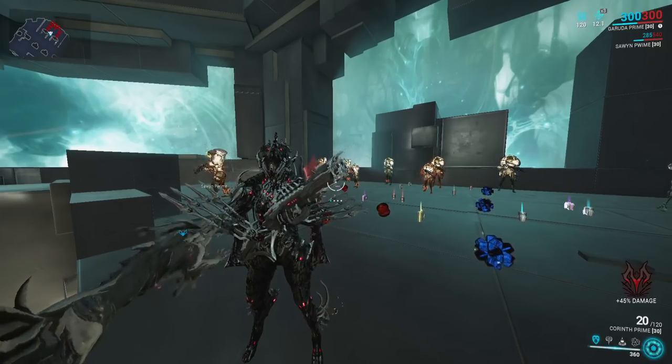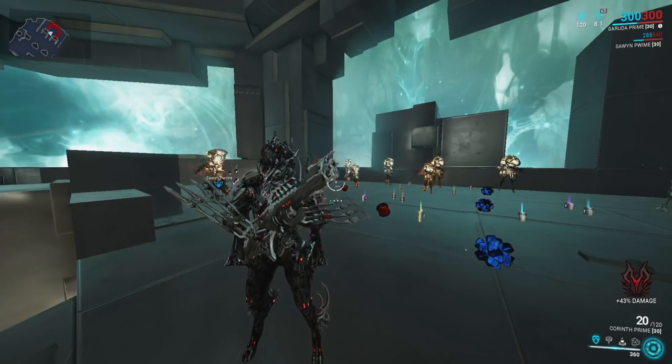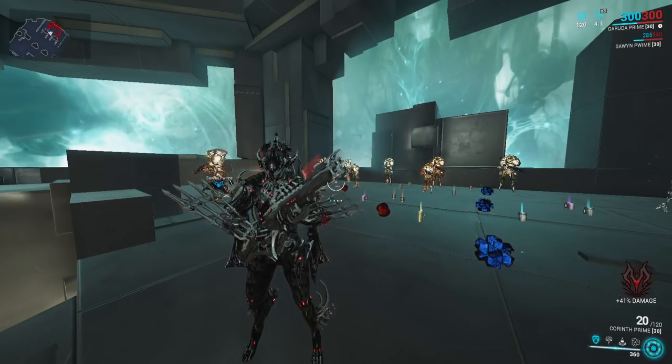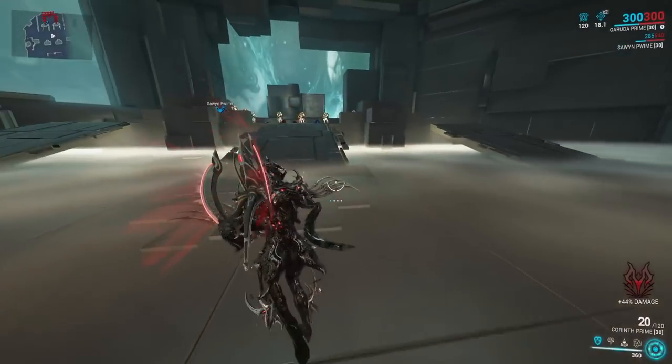It does not seem to work on Helminth abilities — so if you subsumed something like Thermal Sunder from Gauss, the passive should not be buffing that ability. But it will work on her native abilities like her Bleeding Talons. Her passive is really, really good now, so definitely give it a shot.